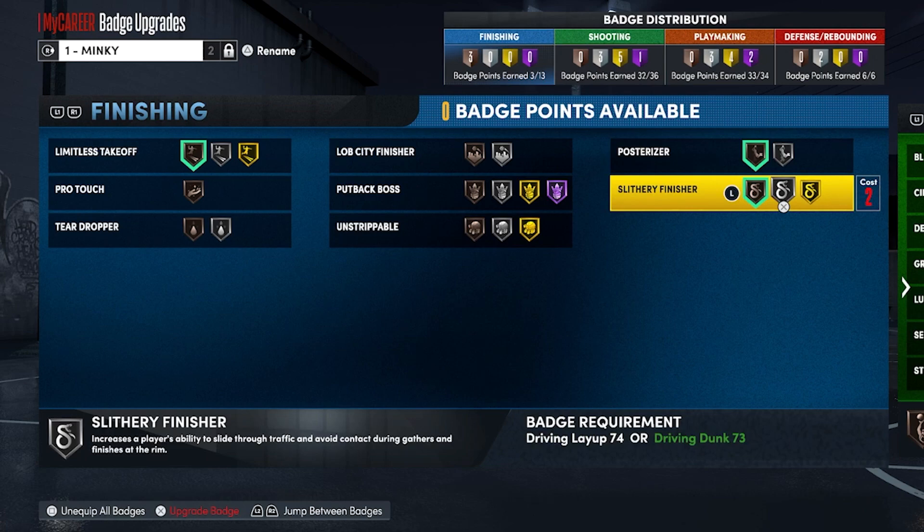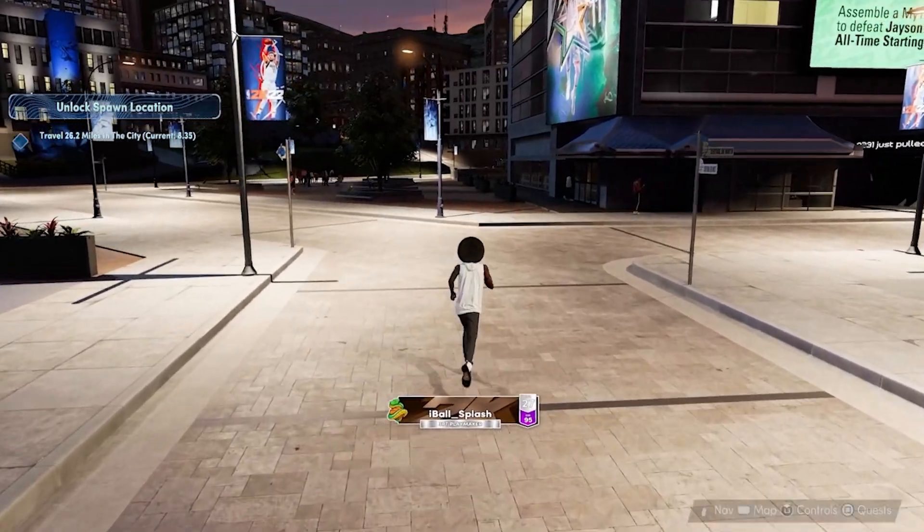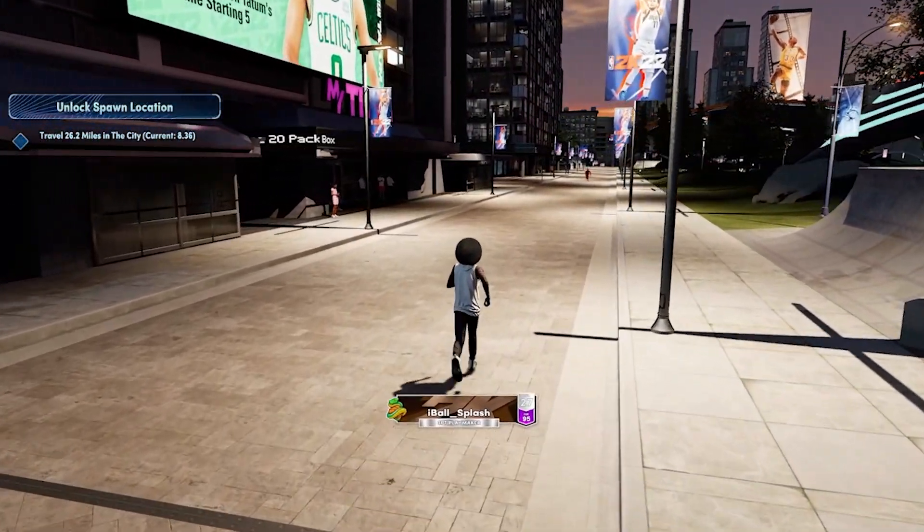Slithery Finisher is actually the best contact dunking badge — this was figured out last year on next-gen. Must-have badge. It changes your dunk animation when taken out of a contact, or gives you a walk-up dunk animation when perfect contact is upheld in your face. Acrobat — you're going to get it smacked off the backboard, not a must-have. Fast Twitch for big men: you're going to need that 150%. If you are a center and you catch it off the roll, you need to be able to dunk quickly.